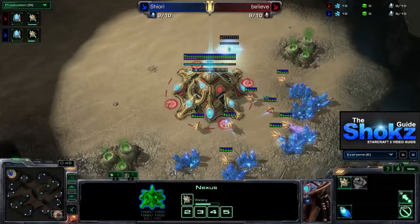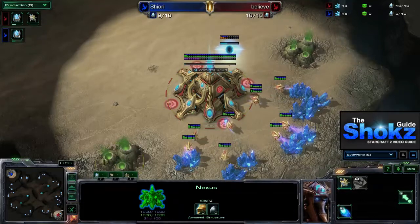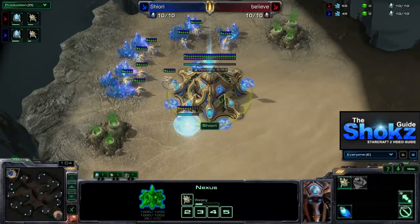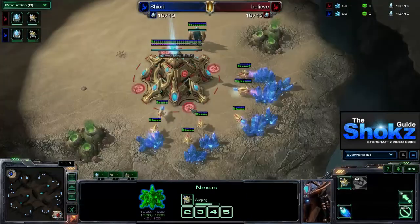We spawn on Akalon Flats. In the bottom right we have Believe, the Red Protoss, and his opponent Shiori, the Blue Protoss, whom we'll be following for this match. Both players are opening up with nine pylons and continuing to make probes — so far no shenanigans.